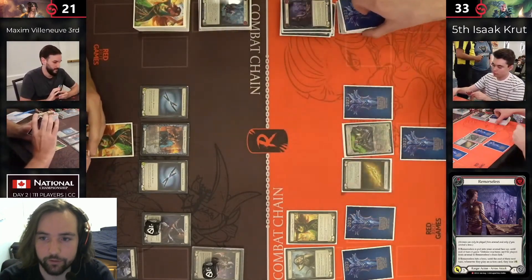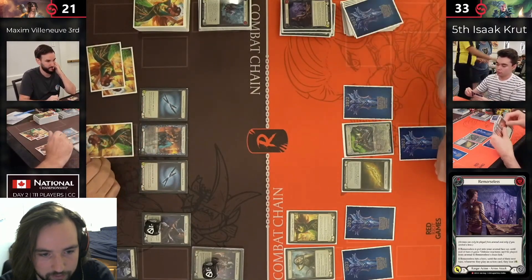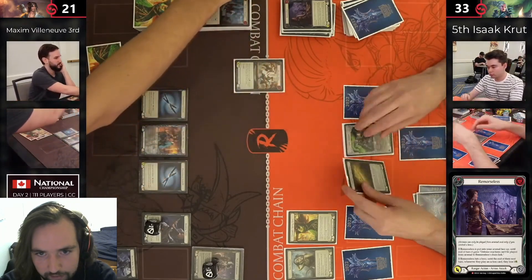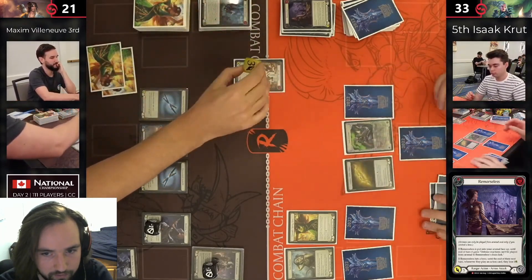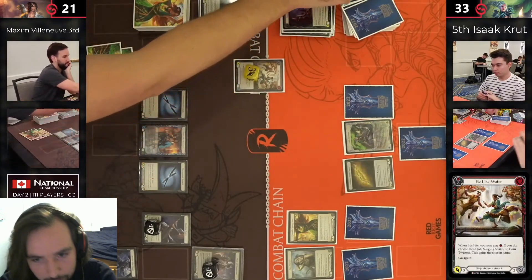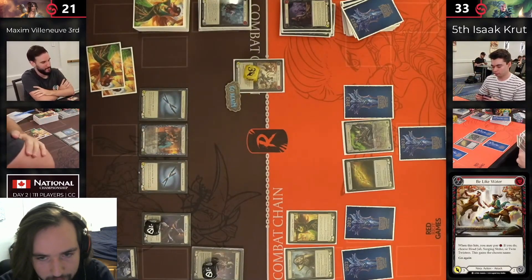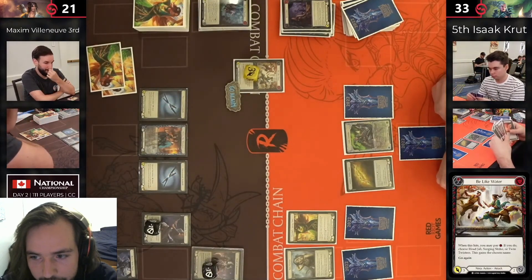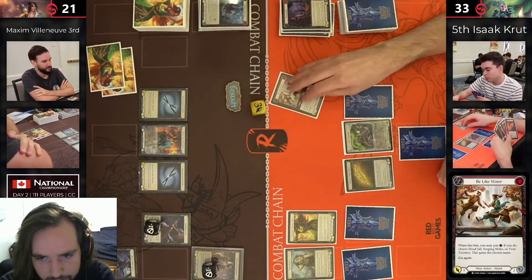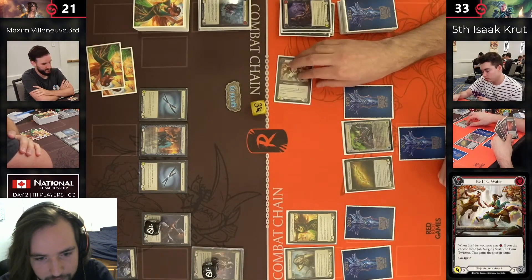Let's see what the next arrow is going to be — it's Remorseless. Remorseless is such a card that punishes these go-wide aggro decks a lot. Does come in for six and gets to arsenal that last card, which is another arrow. Isaac sweeping — has a big advantage on this turn. Does get that double block out of his opponent, so has a 12-life lead with that arsenal going into his next turn.